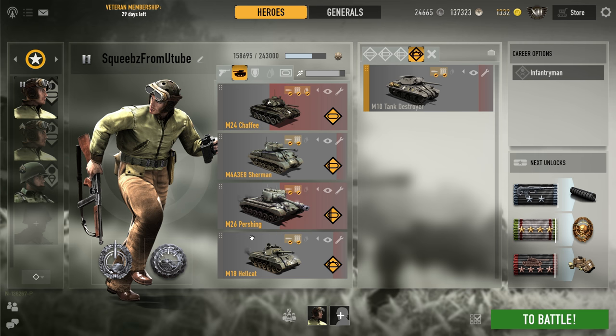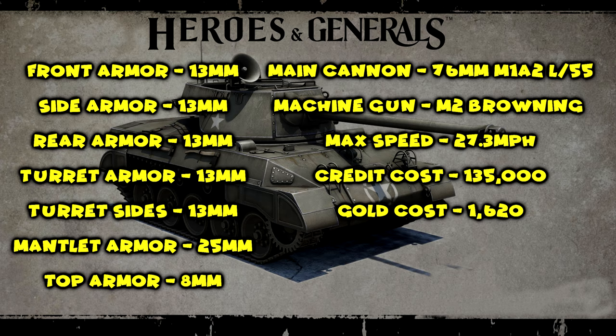Breaking down the statistics from the web page so we can see armor and different stuff like that. Starting at the top, we have front, side, rear, turret, and turret sides all at 13 millimeters — that's very low. The mantlet armor is at 25 millimeters and our top armor is at 8 millimeters, which is the lowest.